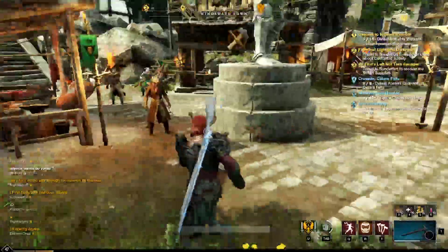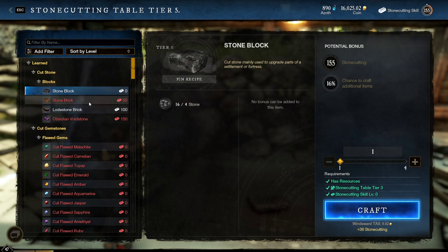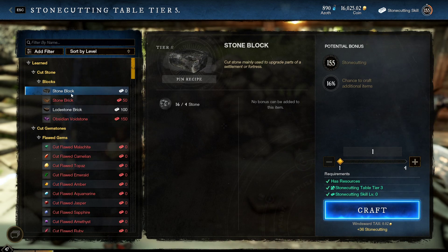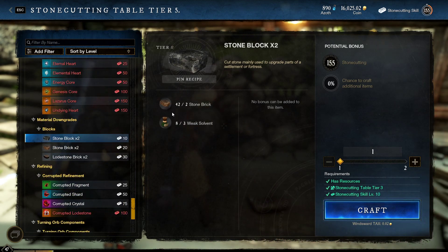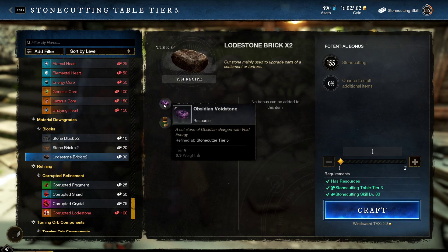The process is: buy stone blocks, turn them into stone bricks, then power level until you unlock loadstones. Turn stone bricks into loadstone, then use solvent to revert loadstone back into stone bricks, and repeat. This took me about three hours, and that was when I was more careful about spending gold. Max out stone block, max out stone brick, then keep going. Save your weak solvent — don't turn stone bricks back into stone blocks. Spam stone bricks until loadstone unlocks, create loadstone, revert, repeat until you unlock obsidian, at which point you should be around level 150.